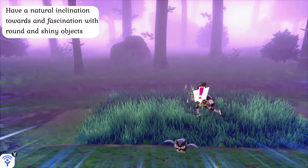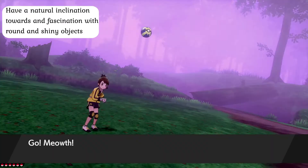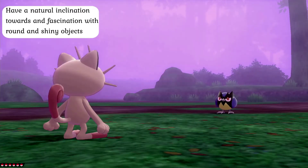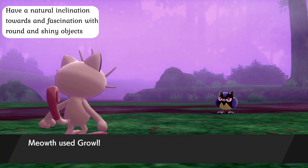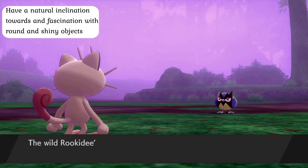Meowth are almost always nocturnal, and rarely do anything other than sleep during the daytime. Once the sun sets, though, they roam around endlessly in search of two main things: round objects and shiny objects. The brains of Meowth are hard-wired to find round objects aesthetically pleasing, so they can't help but play with any round item they find, and often do so until they fall asleep from sheer exhaustion.